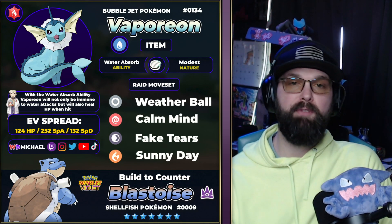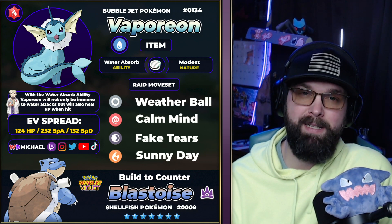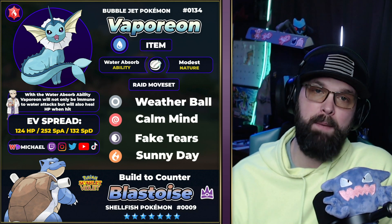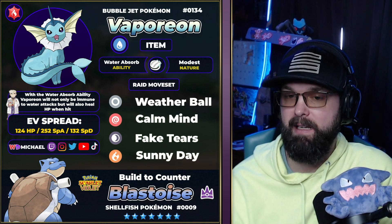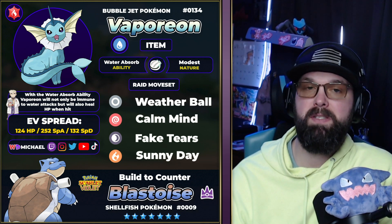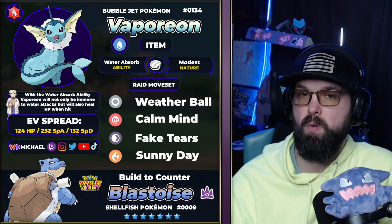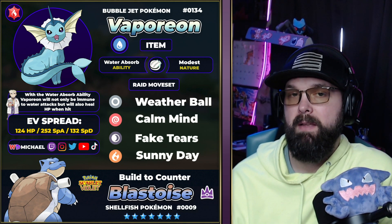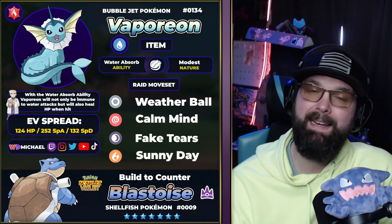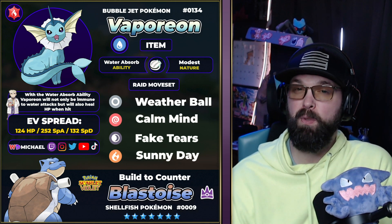Our first raid build is going to be Vaporeon, which I think is definitely the strongest option in this raid, and for one of the big reasons is that it's actually completely immune to one of the moves from Blastoise. Anytime you can get an immunity in these raids, that's just one extra level of effectiveness. Any immunities help out because you're not taking damage, which means your survivability goes up tremendously, meaning you have a better chance of actually defeating this raid. Vaporeon has the Water Absorb ability, so we're able to absorb any water type attacks from Blastoise and get HP recovery anytime we're hit with a water type move.